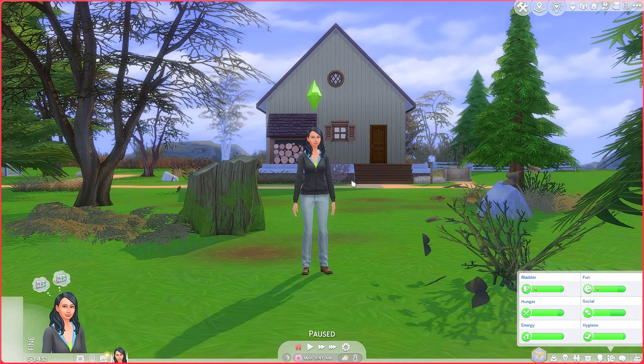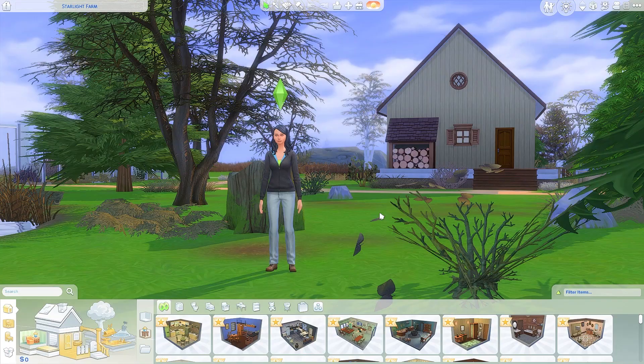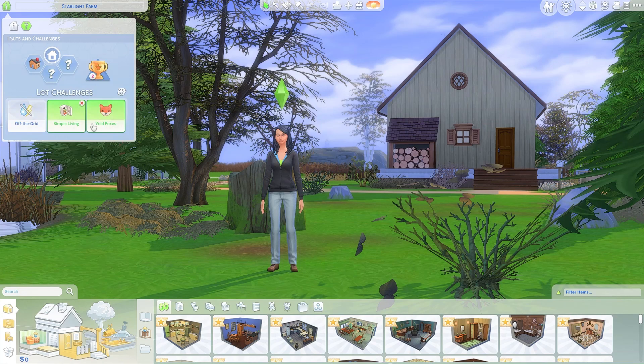Here we are at Grandpa's old farm. We have the little farmhouse in the back. The first thing we're going to do is reset her money to zero because she's starting out with nothing. This is Starlight Farm, and it's got a few challenges: the Simple Living challenge — meaning we have to have all ingredients on hand to cook — and the Wild Foxes challenge, because we're eventually going to get chickens. The lot is also Homey, which will help with farming. We have two empty traits we'll pick up later.